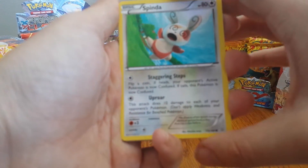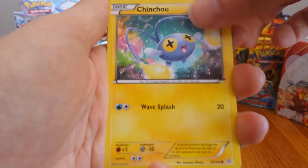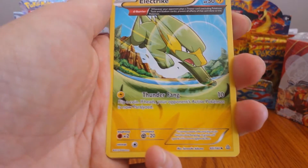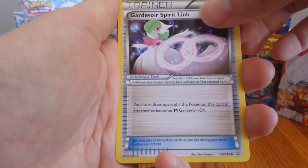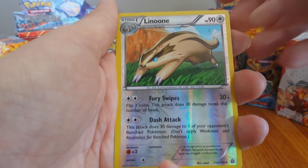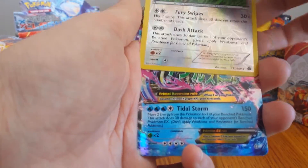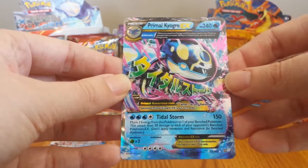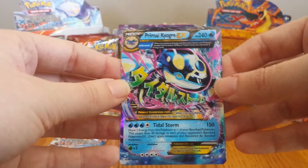We have a Spinda, Mudkip, Chinchou, Solrock, Clamperl, Ancient Trait Electrike, Gardevoir Spirit Link, Combusken. Reverse Hollow is an Uncommon Linoone. And our Rare — you've got to be kidding me — great openings here today — we have a Primal Kyogre EX! So awesome. I think I have two of these guys already, but man, there's no complaining when you pull an Ultra Rare. Excellent, excellent pulls today. Holy cow.